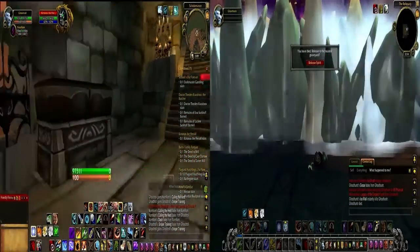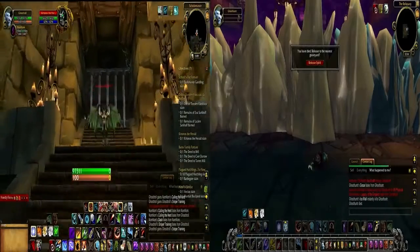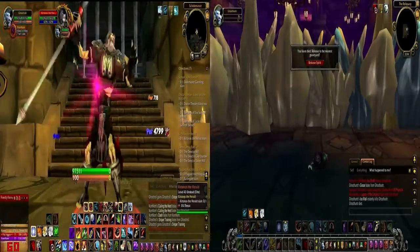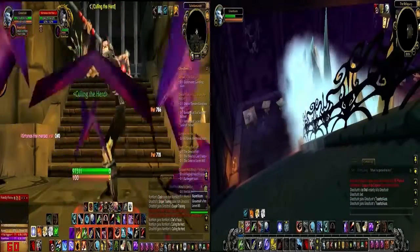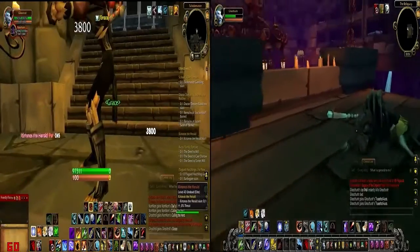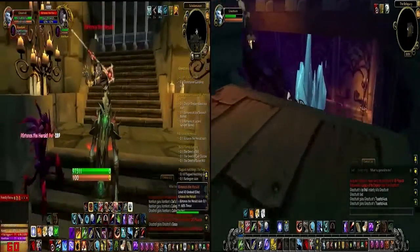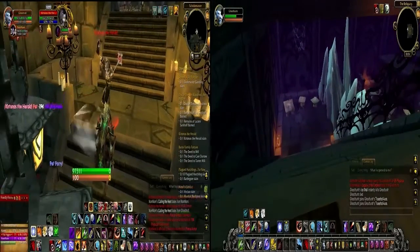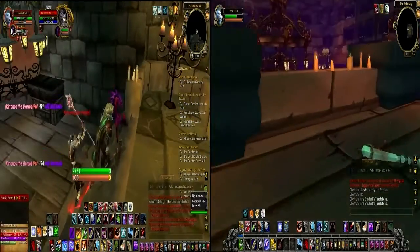I was surprised when that happened, and then it keeps going even after you die. On the left we've got the gargoyle — I forget his name — and I'm just looking at his abilities to see what he's doing. He's attacking my pet because I forgot to put my pet on passive, but it's all good. He's got that knockback ability.